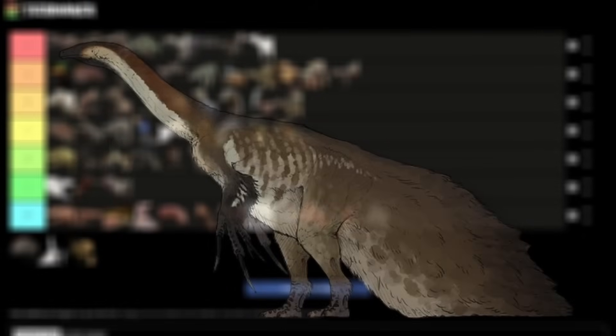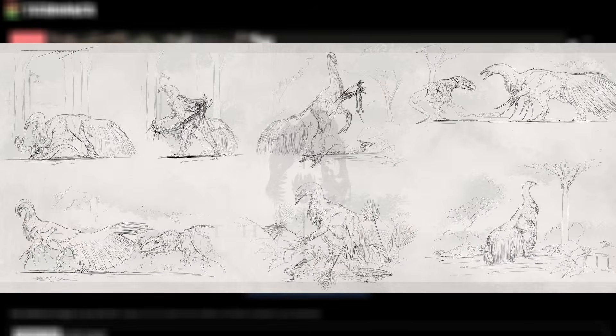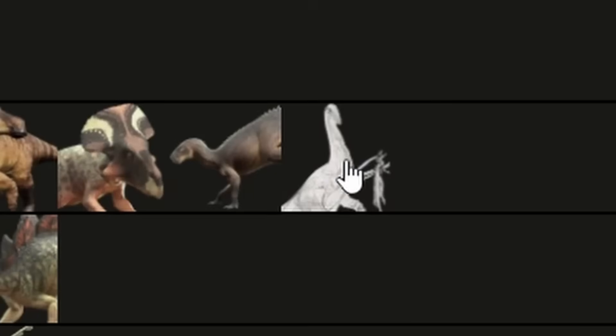Therizinosaurus. I really like the way Theri looks and its proposed playstyle. It seems like one of the only herbivores that will specialize in offense, and that is honestly kind of frightening. It's one of those dinos whose concept alone is enough to make it unique. You don't need to give it any special abilities or funky gimmicks — it's perfect the way it is. A tier.